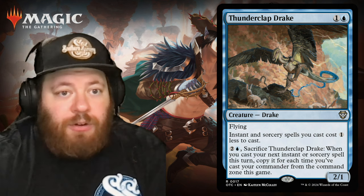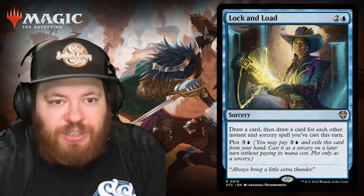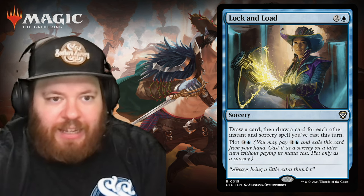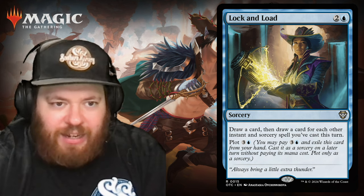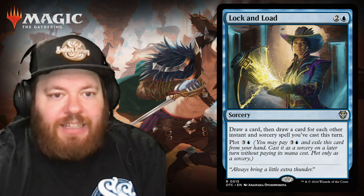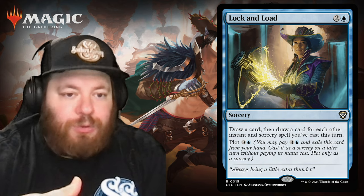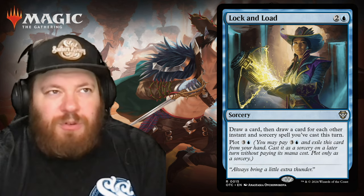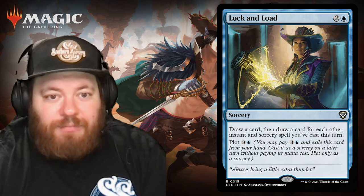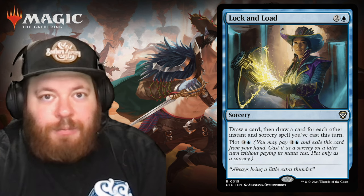The next card is a sorcery called Lock and Load. For two and a blue, you draw a card, then draw a card for each other instant or sorcery spell you cast this turn — almost like a storm mechanic. It also has the new Plot mechanic: pay three and a blue to exile it from your hand, then cast it as a sorcery on a later turn without paying its mana cost. It's like a foretell card, but your opponents can see it coming since it's exiled.